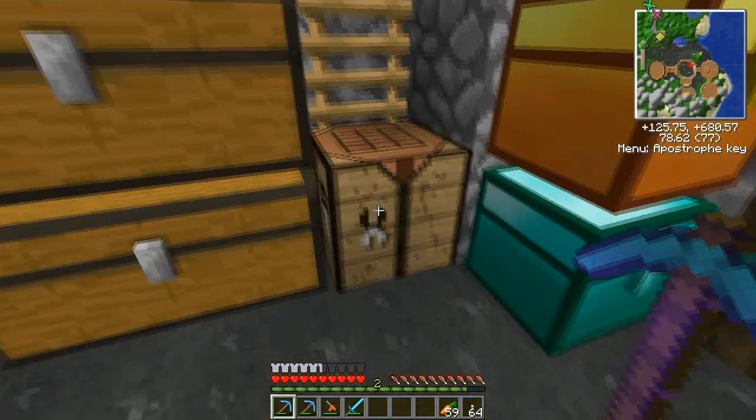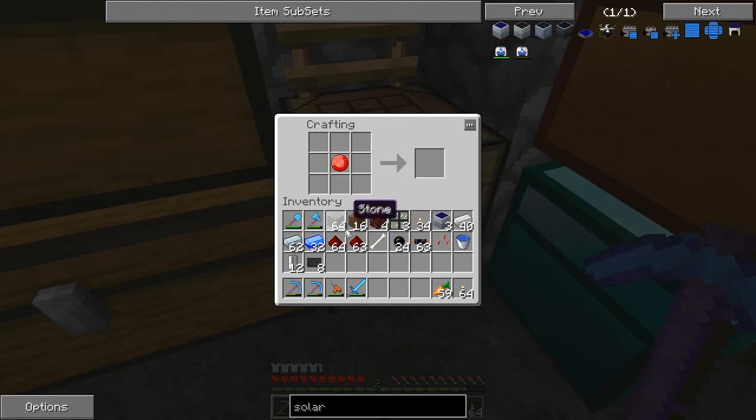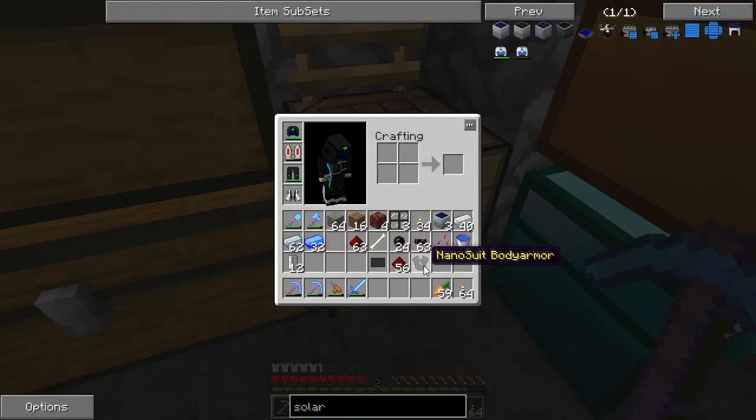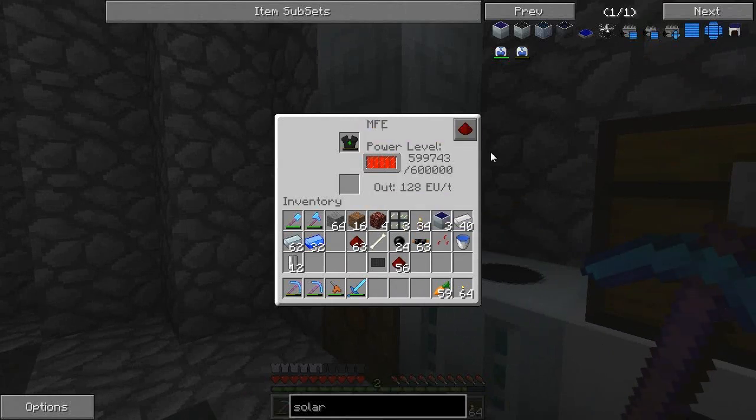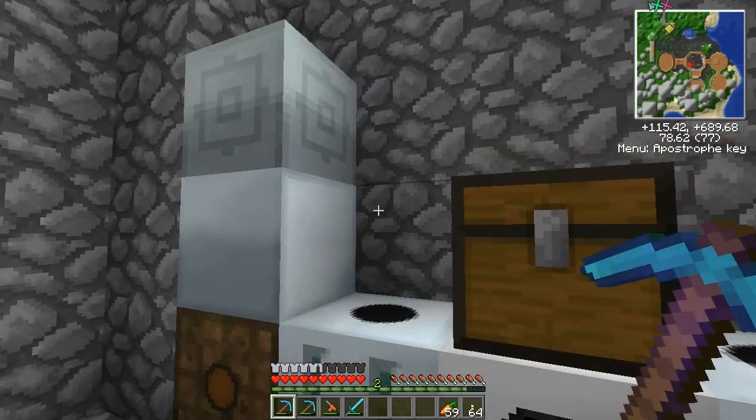I can't quite remember how to do it, so this might be trial and error. I think this is how you do it anyway — we get an energy crystal and like this. Yeah, Nanosuite body armour. So we go over here and charge it, and we shall be well protected from all the nasty creepy crawlies.